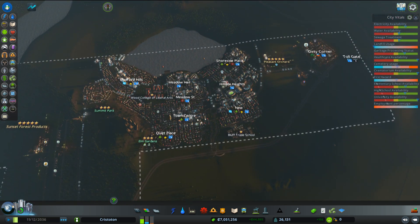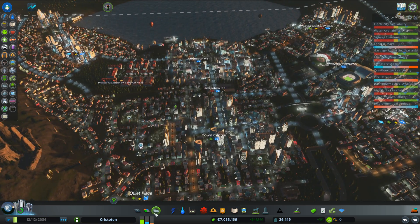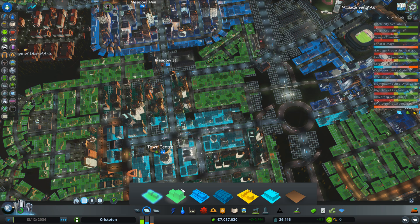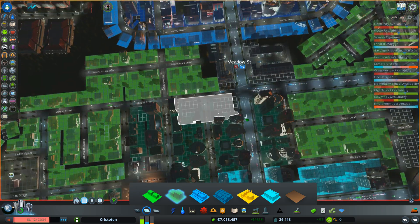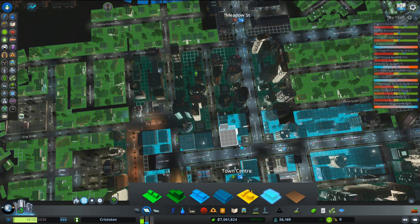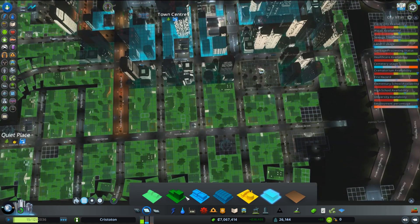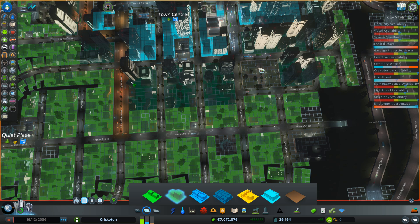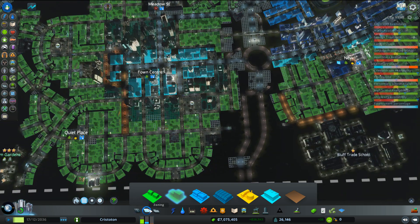I'm making good money again. Demand for housing is up once more. The more high-density it is in these areas, the better. That area should be offices. Where was I going to put more high-density? I guess we could just put some down here - another block of it. Good, just keep meeting demand.